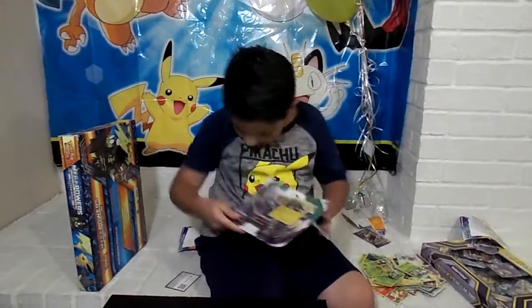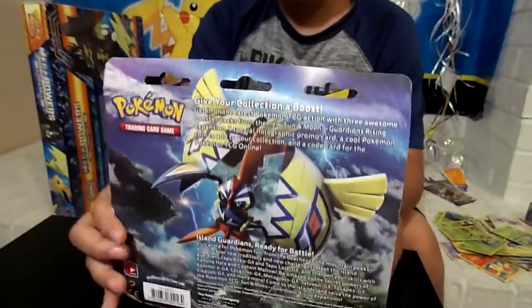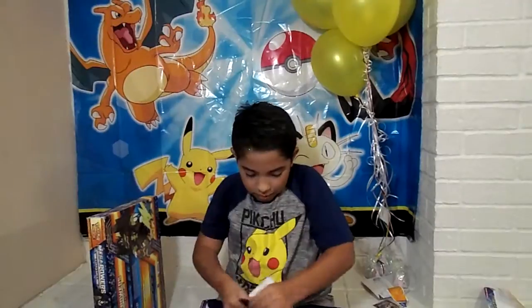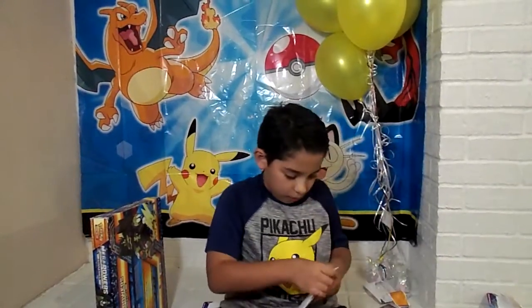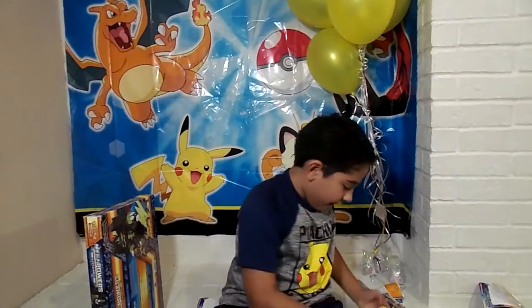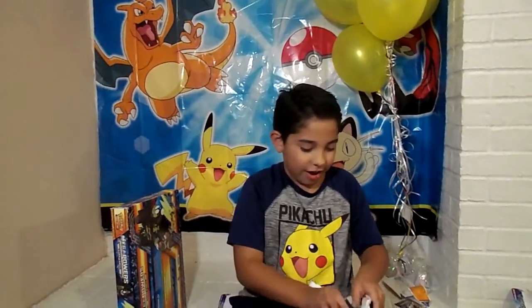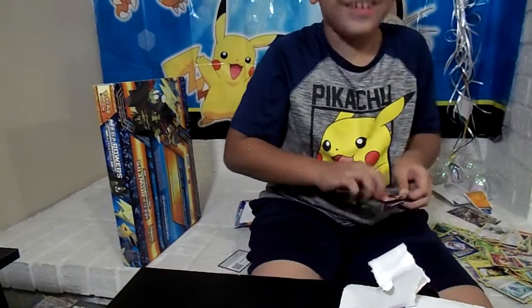Next up is a coin pack — Sun and Moon, Island Guardian ready for battle. Open it — this is a booster pack with the Vikavolt promo holo. It has a table cocoa coin. Found the technique to open it — let's go!